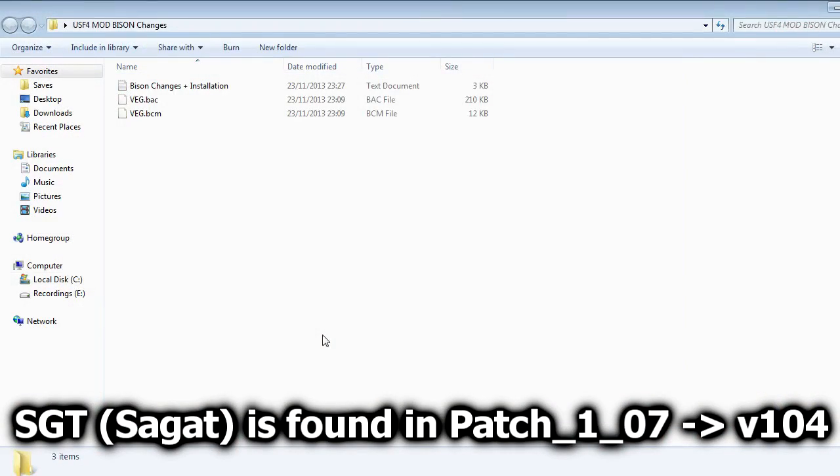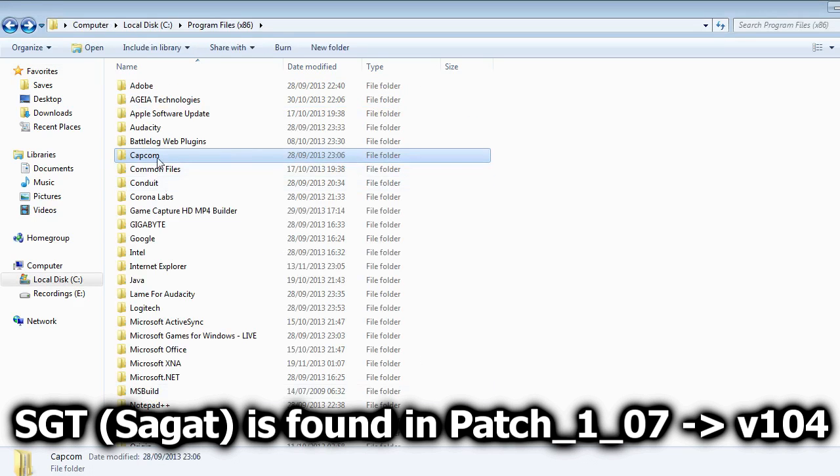When you want to install my mod, you need to download the mod from the download link in the video and then extract the file. You'll have your character name changes, a README to let you know what I've changed and how I changed it, and installation instructions. You'll also have a character name .bac and character name .bcm file. Find your Capcom directory because your Super Street Fighter 4 files will be in there — mine's in the C drive in Program Files, but if you bought it on Steam it will probably be in your Steam directory.